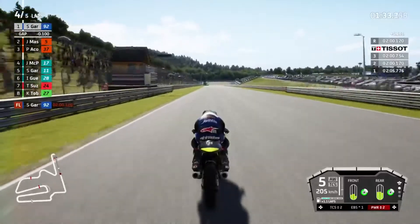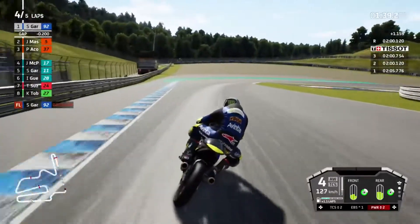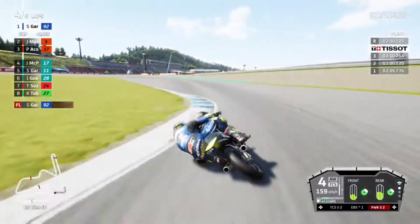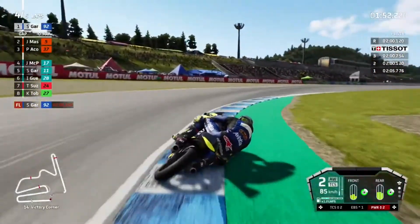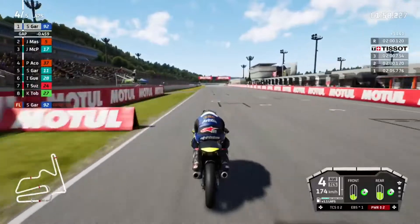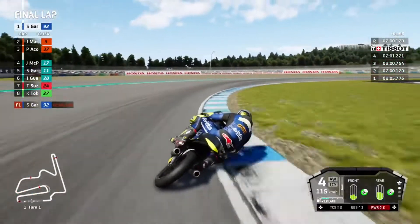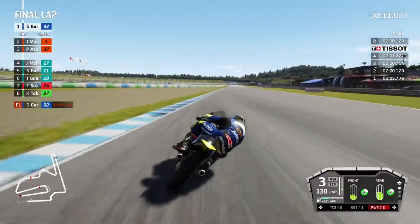Masià and Pedro Acosta are right behind us, under a tenth. Onto the brakes nice and late - stop them from going up the inside. Surprised they didn't try and dive. Flip it over onto the acceleration - probably could have gone earlier on the acceleration. Back up to half a second behind. Onto the brakes into turn one, out of turn two. Switching to power mapping three - just burn some of that extra fuel for half a lap.